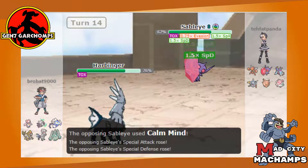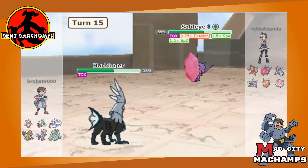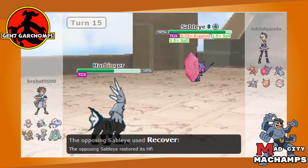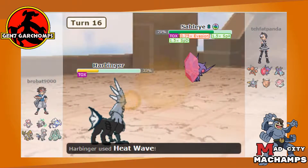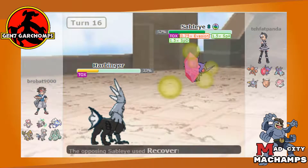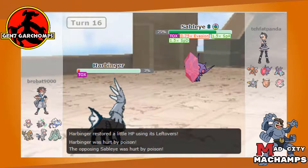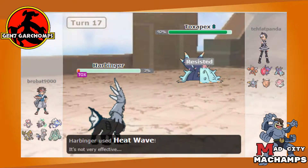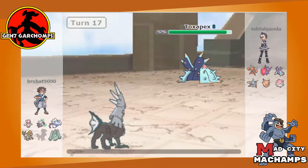Getting toxic stalled out — I just go for Heat Wave since it does the most damage even after a Calm Mind. He goes Calm Mind into Recover and probably Shadow Ball. This also means Sableye probably can't really hurt Kommo-o unless he has Will-O-Wisp — and I'd expect Foul Play before that. He'll go into Toxapex saving a little bit of health on Sableye, but it won't really matter since we can kill it with Marowak.